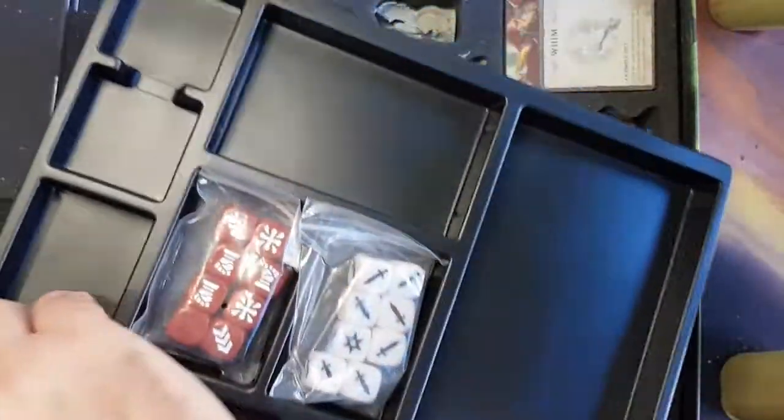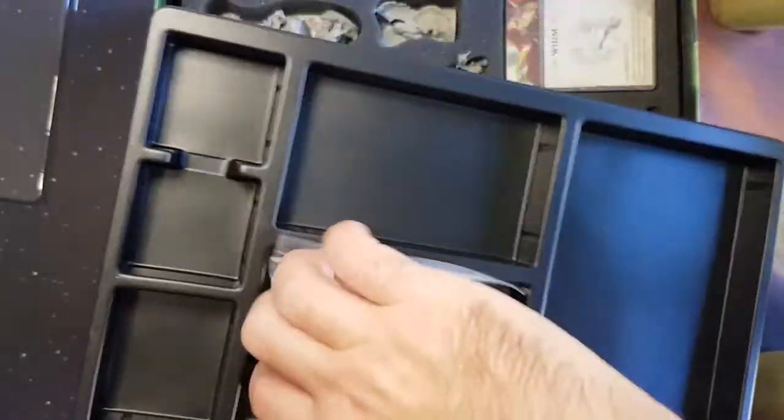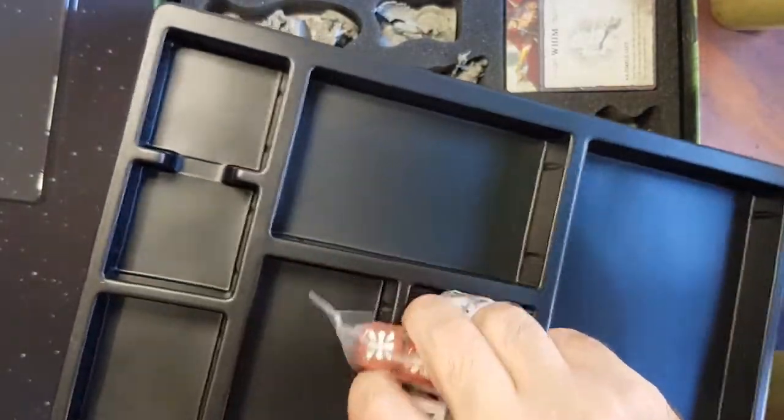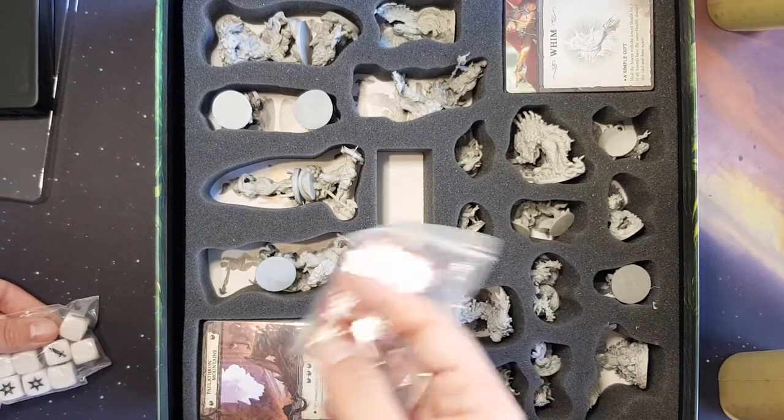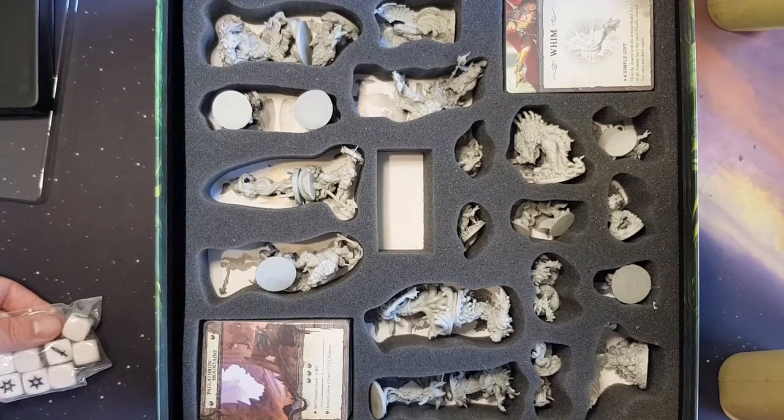So this tray — those little baggy things — this is where all your cards and stuff will be stored. Kind of cool. Apparently I have a bunch of figures that decided to jump around.